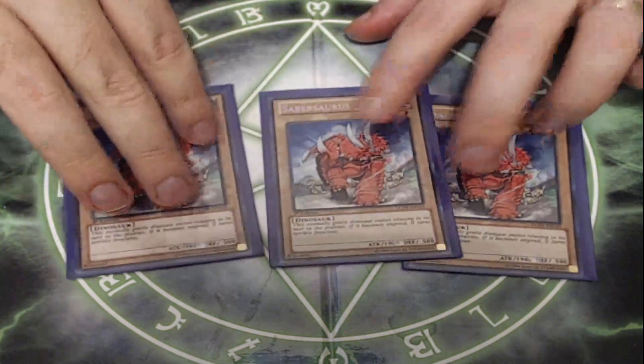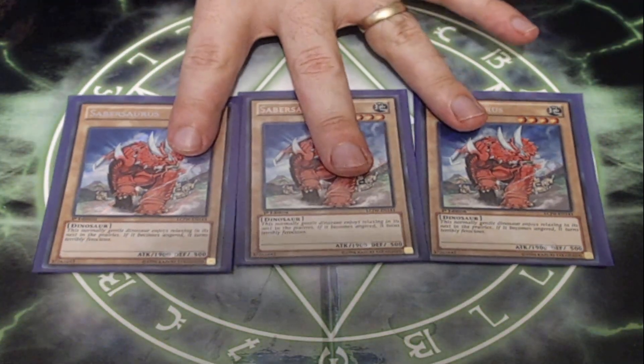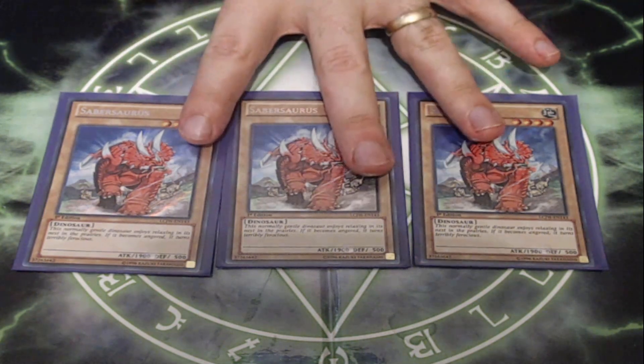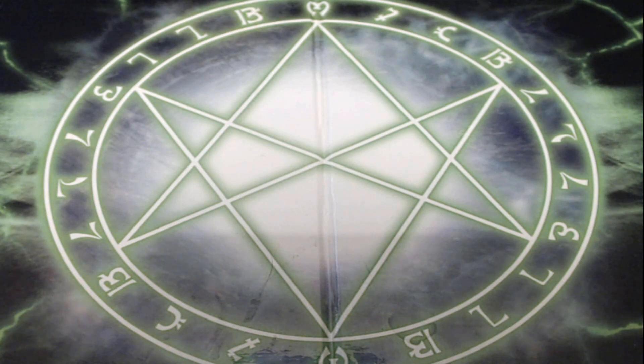I am playing three copies of Sabersaurus. I will say that Megalosmasher X is the objectively better choice, but I really like to show off this playset of Secret Rare Sabersauruses I have from Joey's World, because it's one of my favorite-looking cards. Sabersaurus has 1,900 attack, it's a dinosaur, and it has four stars, which is important — a nice attack stat and four stars to make our XZs. We play three copies so that if we get one in our hand, we still want to be able to use the Rescue Rabbit package.